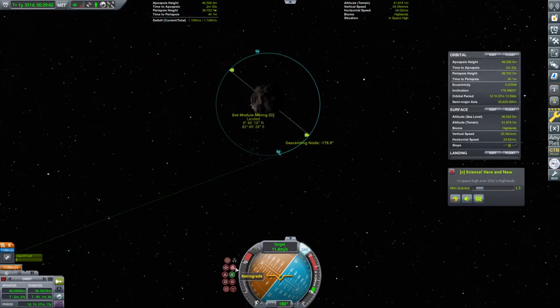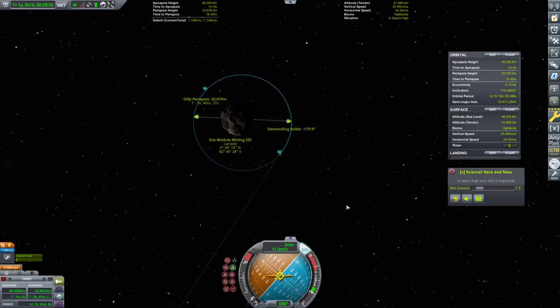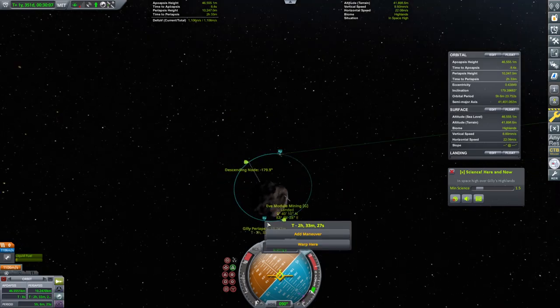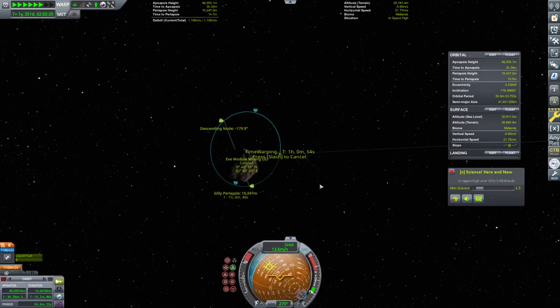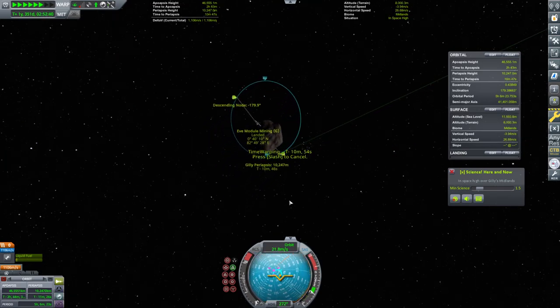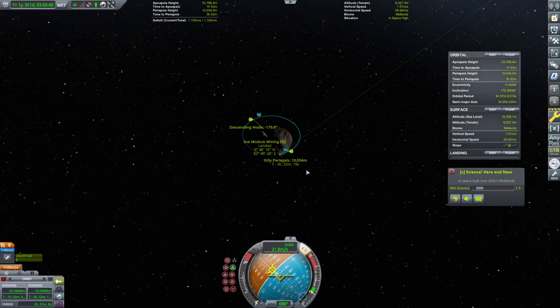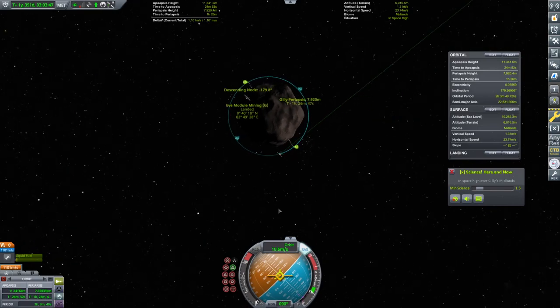Next, we're going to bring it in to orbit retrograde — not target retrograde. We want to bring our periapsis down to maybe around 10-ish kilometers or so. At this periapsis, we're going to go ahead and warp here and bring our apoapsis to a similar height — just circularize. We weren't pointing the correct direction, but that's fine. We'll just go ahead and hold here and circularize this a bit. Close enough.